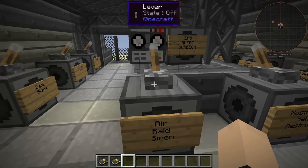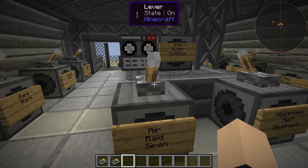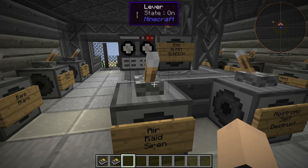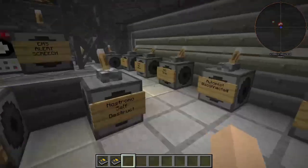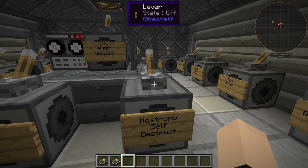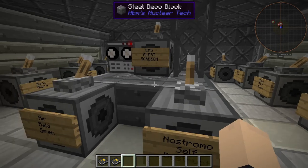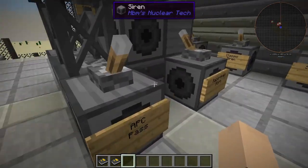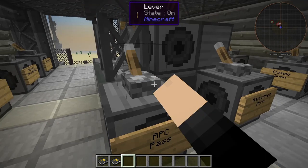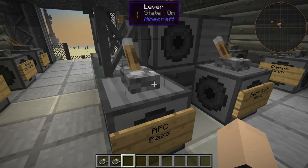Next, we have the air raid siren. That one's pretty cool, too. Next, we have the Nostromo — I butchered the name of that — I'm just gonna say self-destruct. That one sounds pretty lit, honestly. And next, we have the A-P-C pass. I like that one, too.